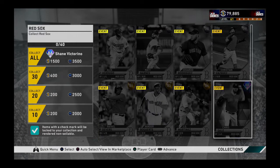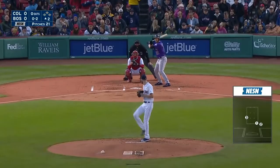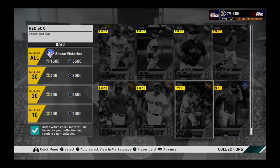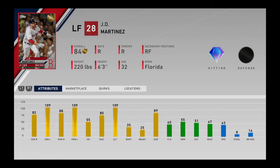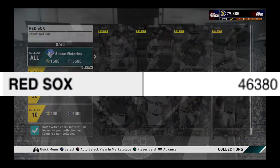The next collection would be the Boston Red Sox. Although they only have one diamond, Chris Sale is one of the best pitchers in this game because he basically throws almost submarine style. Also JD Martinez - since he was a diamond player last year, he still behaves like one price-wise, and he hits brutally. The cost would be 46,380 coins.